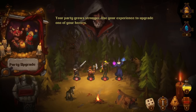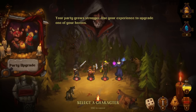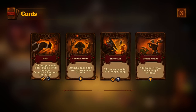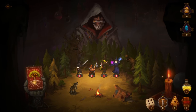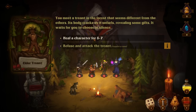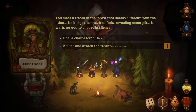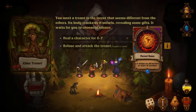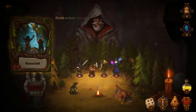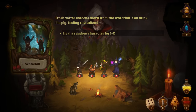Your party grows stronger — use experience to upgrade one of your heroes. We can upgrade counterattack to attack back once every two hits. We'll really have you be like a crazy aggro tank. You meet a treant in the forest that seems different from the others. Its body cracks as it unfurls, revealing some gifts. Options: heal a character for five to seven, or attack the treant to get a rune — plus one armor on heroes to start a combat. I think I would not mind a big heal early on.